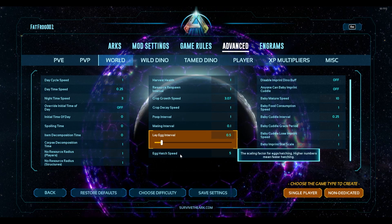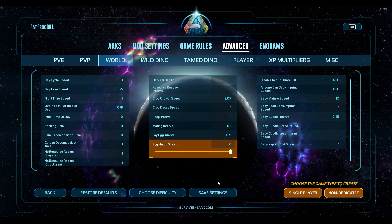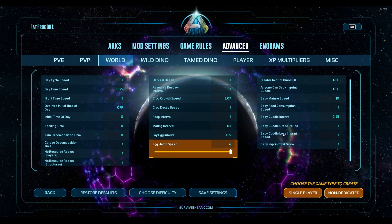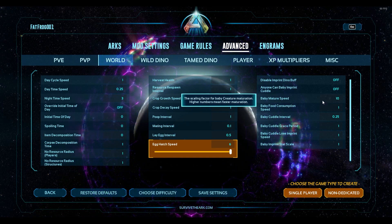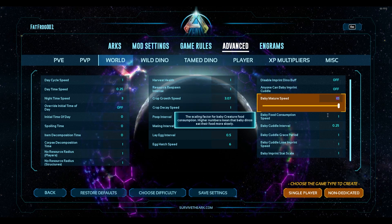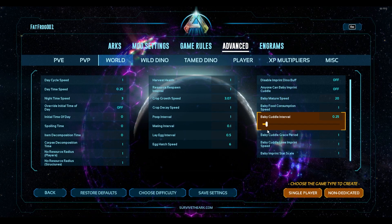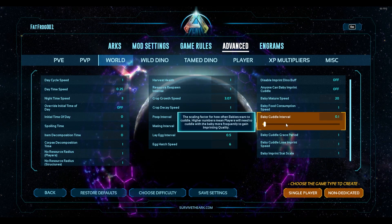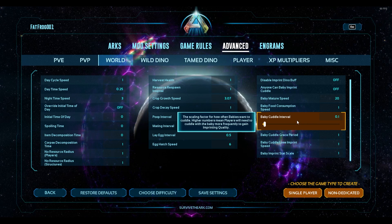These settings I'll find are sometimes a little too long or too short and I'll tweak them depending on what I'm doing in the game. Egg hatch speed is exactly as it sounds — a higher number gives you faster hatching, so I'll put that to six for now. Over in the right hand column, baby mature speed is just how fast a baby is raised up. If I'm just breeding and hanging around the base I'll probably increase this to about 20 depending on the species. The baby cuddle interval I might lower to about 0.1, but if you're out doing a bunch of other things in between you might want to leave those as default.